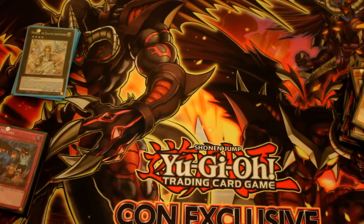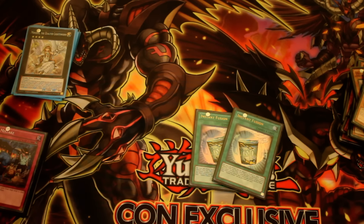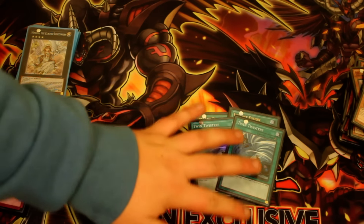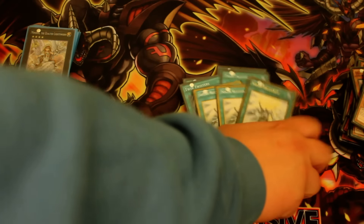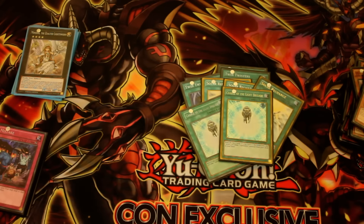Onto the spell cards: Double Instant Fusion, Double Twin Twister — I think that's a card we've really been needing at the moment. Obviously without Heavy Storm or Harpy's Feather Duster, Twin Twister is the next best thing. Triple Solar Recharge and Double Charge — that's pretty normal for Lightsworn decks, to play those at max.